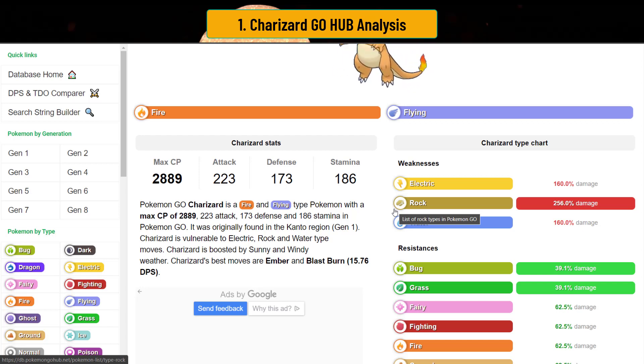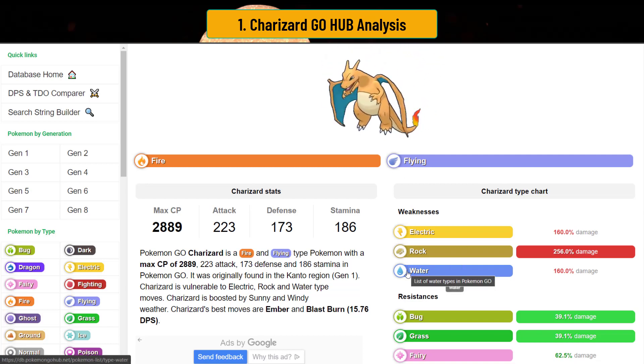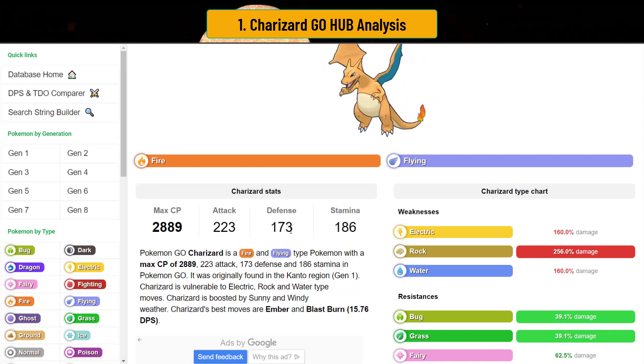Ancient Powers from Togekiss actually hurt a lot in Open Ultra as well. For Water, you have Empoleons and the ever-popular meta Swampert. Swampert absolutely wrecks your world. One Hydro Cannon from a regular Swampert doesn't kill, but a Shadow Swampert's Hydro Cannon does. Waterfall from Empoleon — anything Water — hurts Charizard. With high attack but only somewhat decent defense and stamina, it's going to hurt a lot. So you want to avoid these three types.